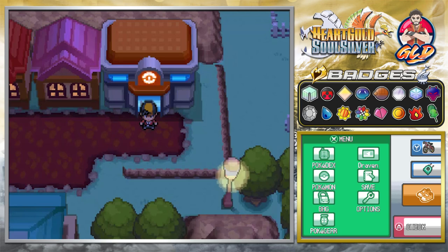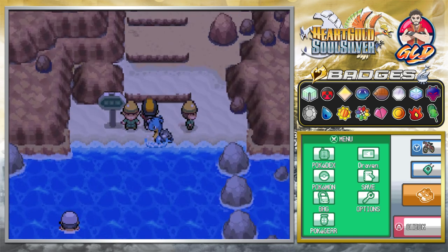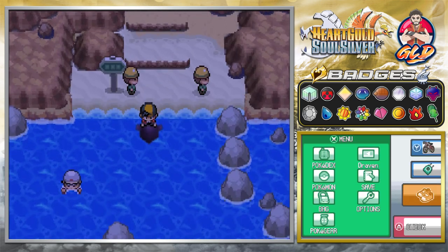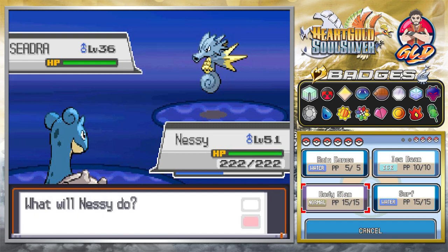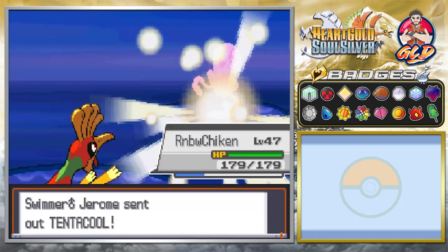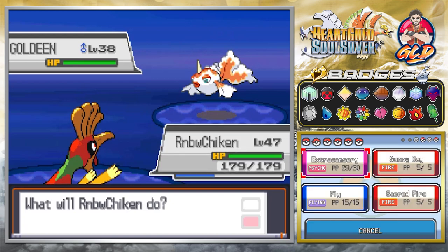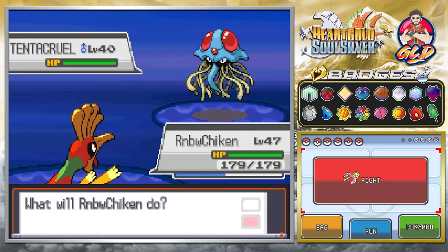We are capturing the legendary birds. In Pokemon Heart Gold Soul Silver you can capture the legendary birds in the same places, except for where Moltres is. Both Articuno and Zapdos are in the same locations as in the original versions, but Moltres has been moved — this time we have to go to Mount Silver.